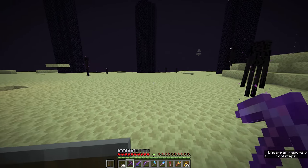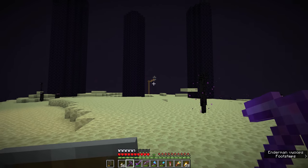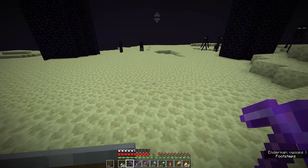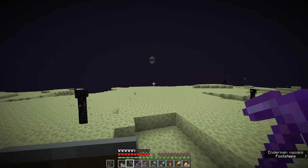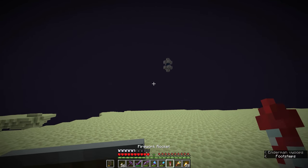One thing you do get from subsequent dragon fights is another end gateway. The gateway over there with the wooden pillar is the one we've visited before, whereas this one over here is completely fresh and new — it even leads off in a different direction when we go through it out to the outer end islands.